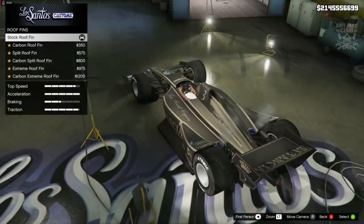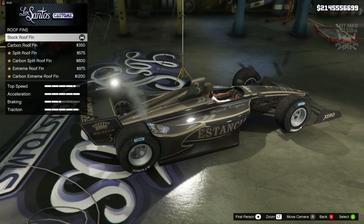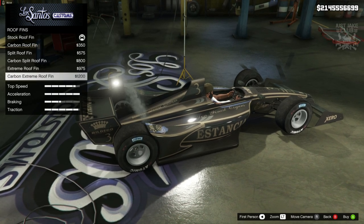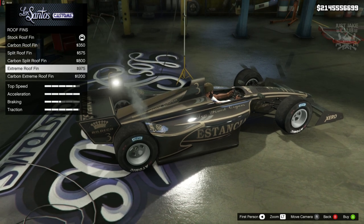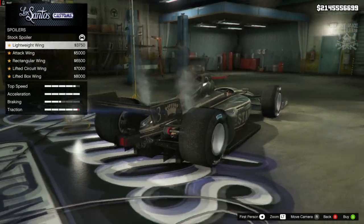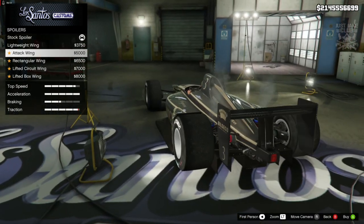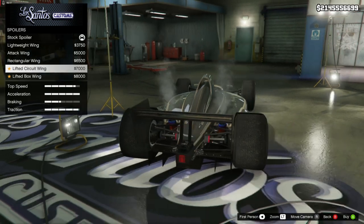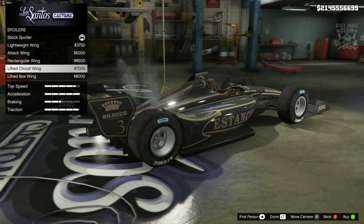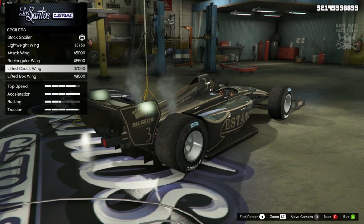Next we've got roof fins. We don't have much of a roof, but there's a small area at the back of the car. It looks okay stock; the extreme roof wing gets a little crazy, so we're staying stock. Then for the spoiler — the lightweight looks a bit funky, too small for a car like this. We've also got the attack wing, rectangular, lifted circuit, and lifted box. The lifted circuit was quite cool and gives you that added traction bonus, so we're going with the lifted circuit wing.